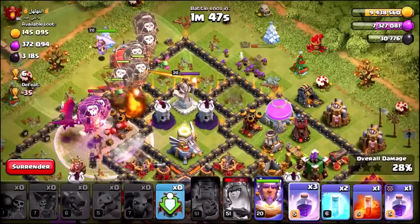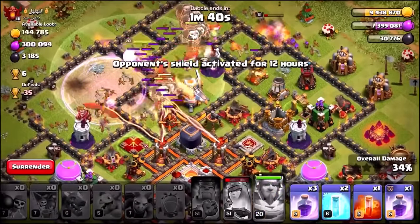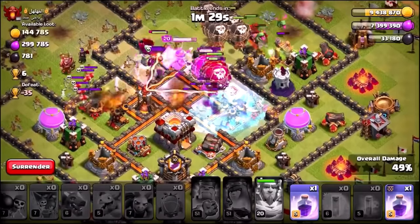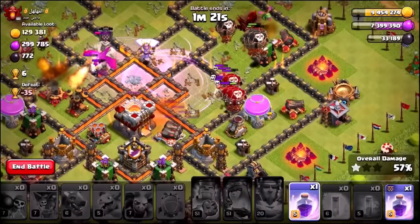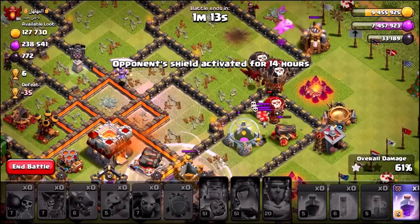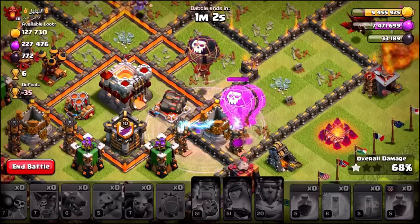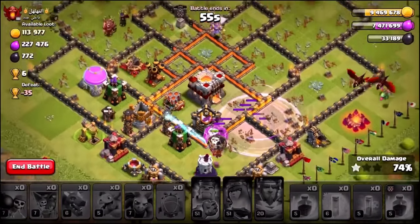There goes the Battle Blimp, there goes the first Rage Spell. We want to make sure the Battle Blimp is under the protection of the Grand Warden — it's going a little bit far, so we're going to drop it nicely. There goes a Rage Spell and a Freeze Spell on that Inferno Tower — the second Inferno Tower is going to get frozen as well. Here comes the Balloon parade into the center. We've already taken out one of the Inferno Towers — there goes the second. This is looking pretty good. We wasted that Rage Spell, but we've still got a lot more Balloons coming in. Can we somehow manage to get a 3-star here? Balloons are about to come into the Rage — dropping another one as they pour over these defenses.